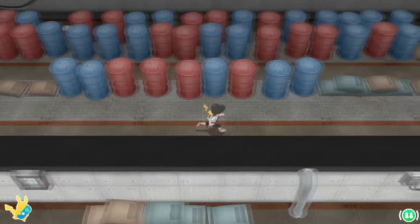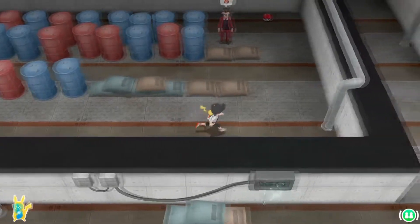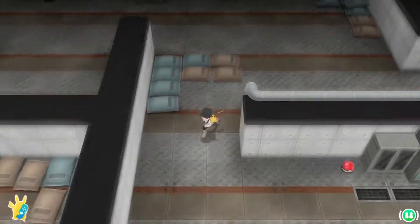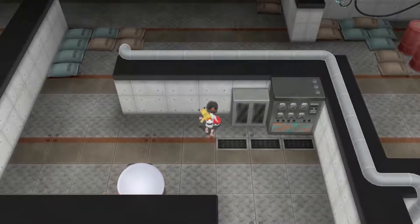Heading as far right as we can go, we find a Max Potion laying on the floor. From here we backtrack a little bit and head down to find an X Defense.